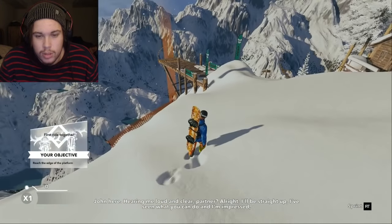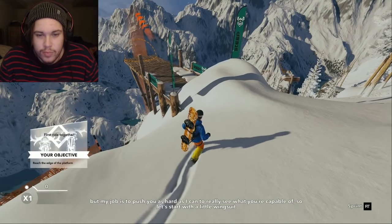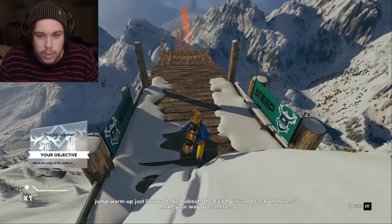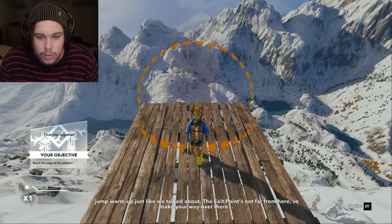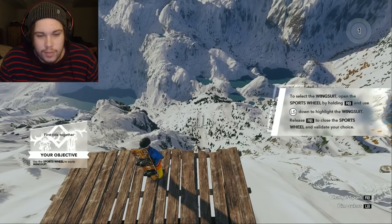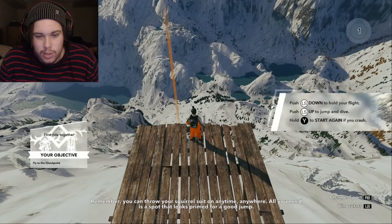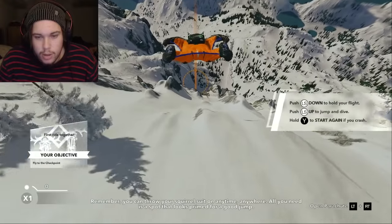John: 'I hear you. I'll be straight up — I hear you, John. See what you can do and I'm impressed, but my job is to push you as hard as I can to really see what you're capable of. So let's just start with a little wingsuit jump warm-up, just like we talked about. The exit point's not far from here, so make your way over there.' Just going to check the settings real quick. It's playing at 4K 50Hz, which is fine I suppose. You can throw your squirrel suit on anytime.